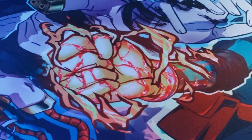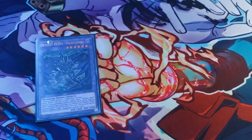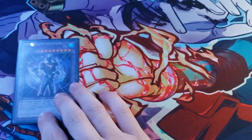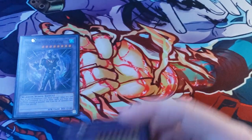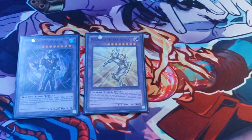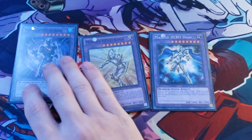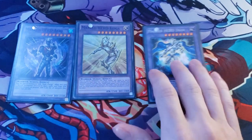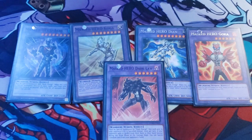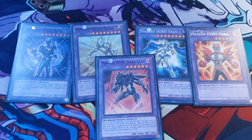Next we do have Destiny Hero Dangerous. Going into our Masked Hero portion of the extra deck, we have one Masked Hero Acid, one Masked Hero Koga, one Masked Hero Dian, one Masked Hero Goka, and of course one Masked Hero Dark Law.